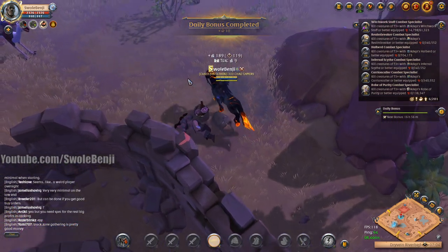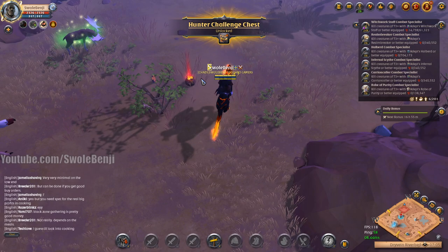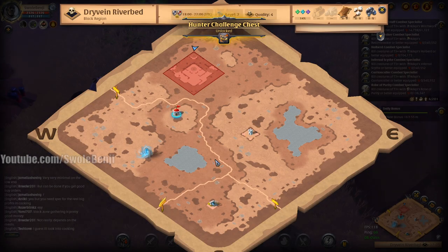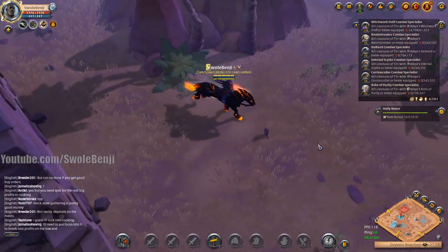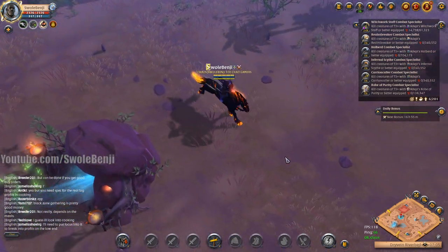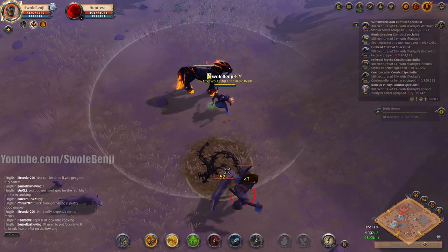If other players get a little too aggressive around me, I could switch my W spell out and run something more healing. But usually, if someone scouts me, I'm gonna be dead. So it's whatever.